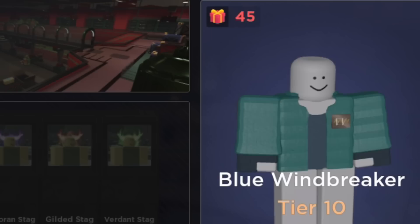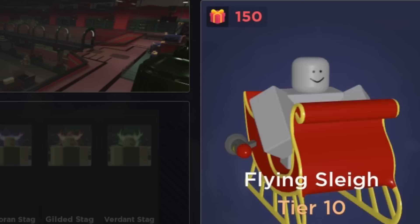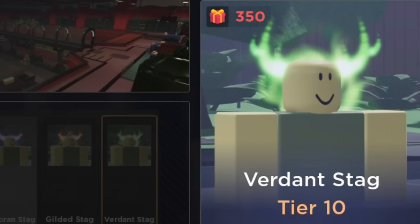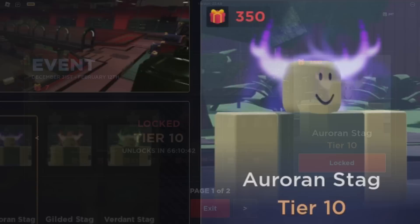For the last tier we got three unusuals. We got the ornament hook, the blue windbreaker — that looks really cool — winter sear, the candy crown, satchel of noobs — another back item, who would have guessed — and the flying sleigh. Then three unusuals that look like they're the same, just different colors: the auroran stag, the gilded stag, and the verdant stag. So we have purple, red, and green for these different types of unusuals, and the fog around them looks different too.